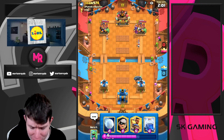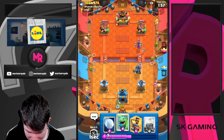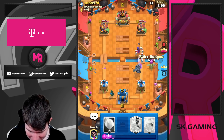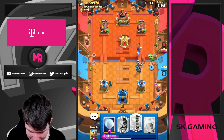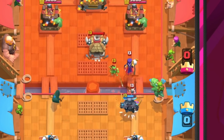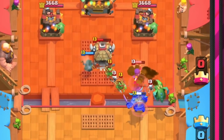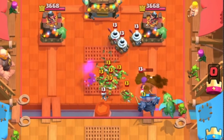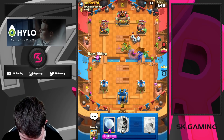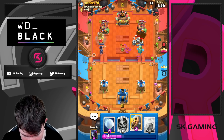I'm just going for Baby Dragon here. Baby Dragon looks really solid in the matchup but also the Baby Dragon is so dumb sometimes. I think it's time to go for Ram Rider — Ram Rider, Dark Prince is coming down, darkness won't be enough.